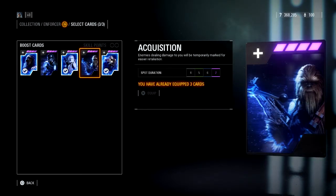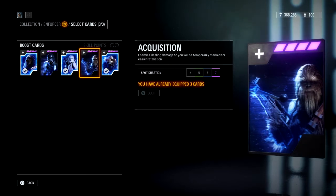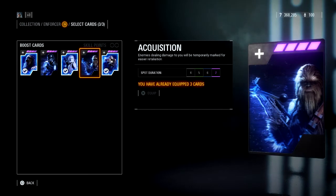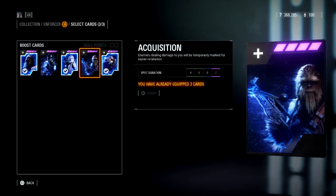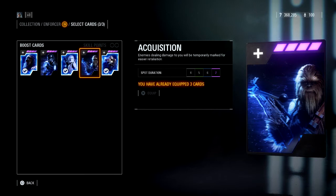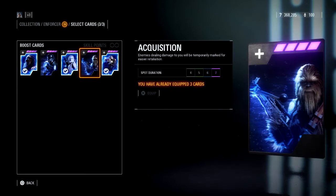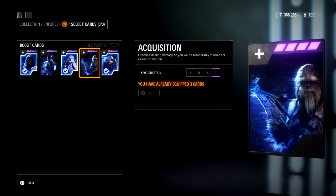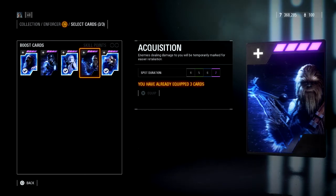The one card I recommend you do not equip is Acquisition. Basically, when you get shot it pings that person on your screen so you can see them through walls for seven seconds. But to me, this is kind of pointless — if you pay attention to the game, you'll notice a hit marker indicator that tells you generally which direction the shot came from. And if you're playing objective, you should know roughly where the enemy team is anyway. You may enjoy that card, but it's not for me.